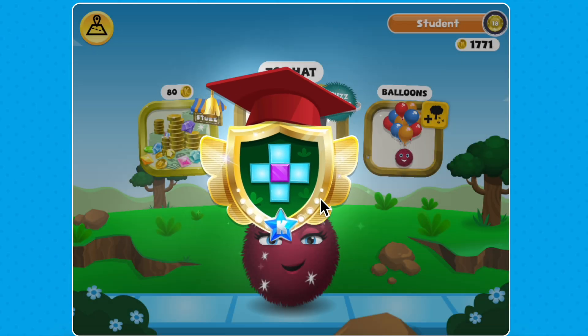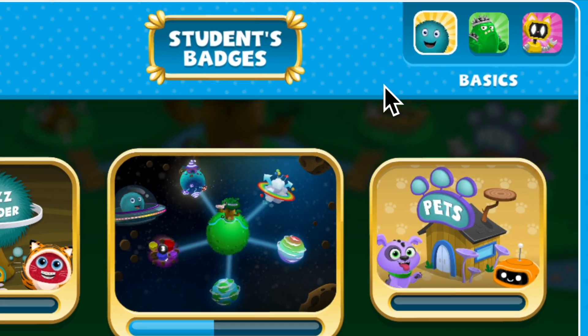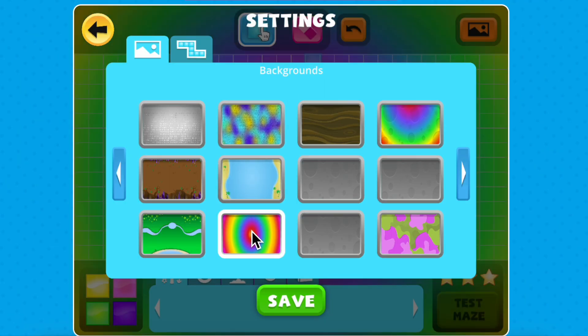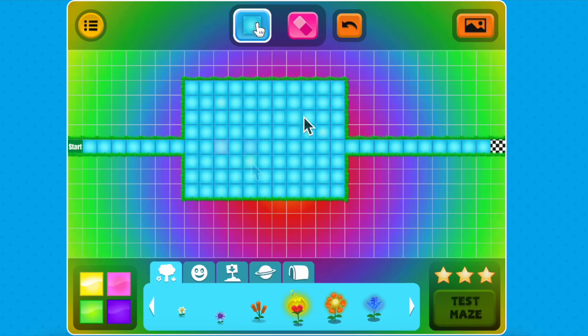Once you've earned your Conditions badge, click on your name to see all of the badges you've earned in Codable, including Creator and Bug World. You can click on a badge for more information too. Want more practice with Conditions? Head to Mazemaker to create your own mazes and add in as many conditional statements as you'd like.